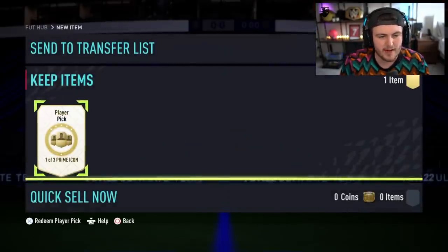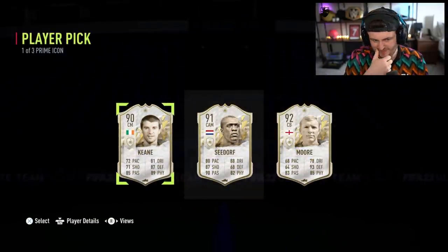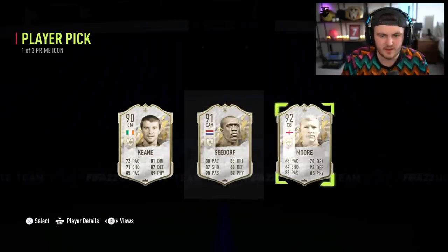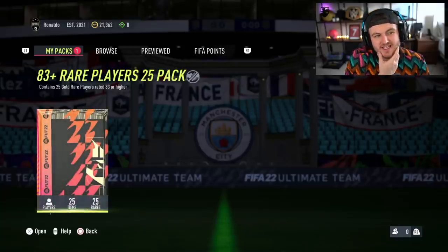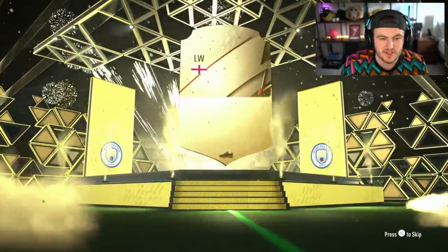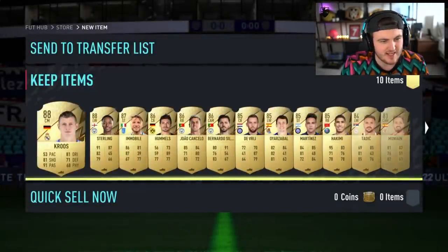Niamh's prime icon player pick — we're hoping for a big icon right here. Come on, big icon. None of these are big icons. They're not even tall, they're all pretty short, all under six foot. That is absolutely awful. There is literally nothing in packs at all in terms of promo special cards. We are looking for informs and gold cards here, maybe a Ronaldo or a Messi or a Raheem Sterling. Not great, is it? 288, 787, 86. Yikes.